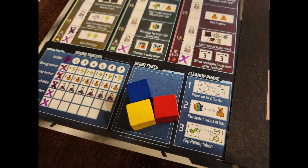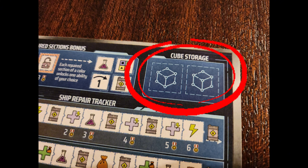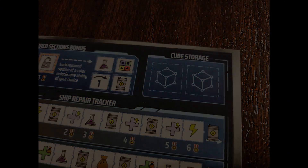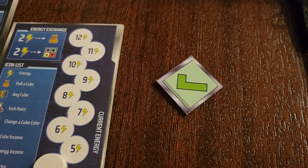Everyone will continue to carry out their repairs phase simultaneously. Remember to put all your cubes down in your spent cubes area once you're done. If you cannot spend all your cubes or don't want to, you can carry over two cubes to the next round. Any more than two leftover cubes will have to be returned back to the bag. Once you're done, flip your ready token over to the check side. Once all players have done this, that'll signify that everyone is ready to start the cleanup phase.